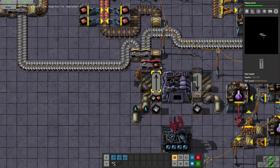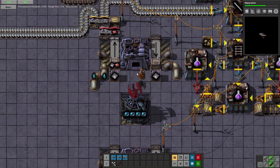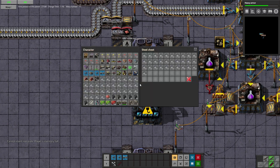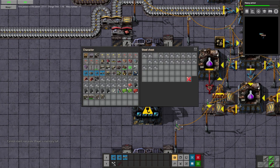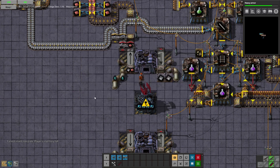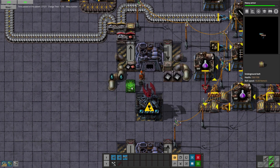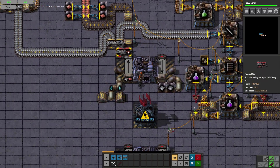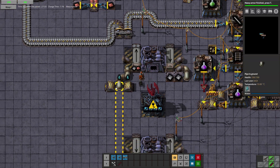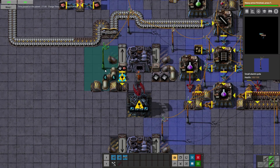So we're kind of stuck as far as this is concerned, and eventually what's going to happen is this is going to fill up with copper, which is not optimal. We do have a lot of iron down here. One thing we could do is grab a filter inserter and run it — instead of doing this mess right here, which isn't helpful.